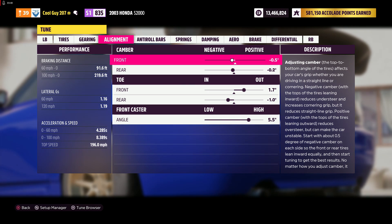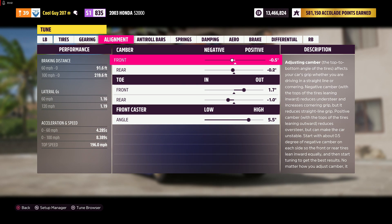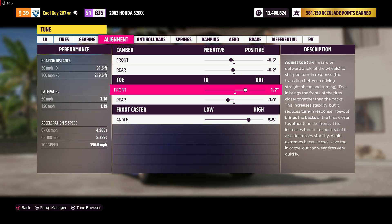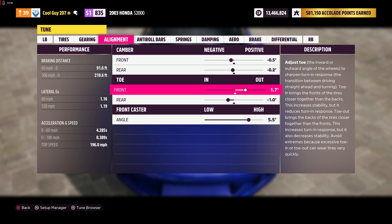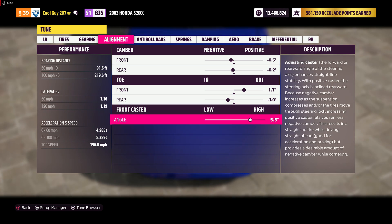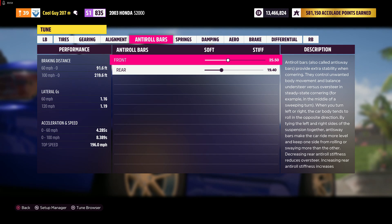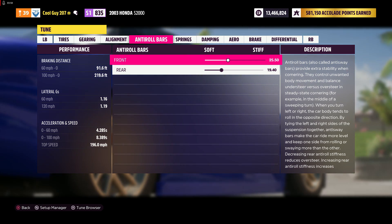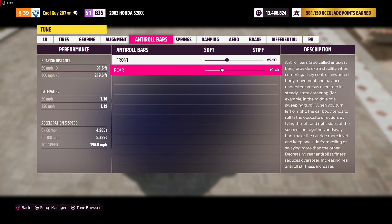For camber you want negative 0.5 in the front and negative 0.2 in the rear. Toe: positive 1.7 out in the rear, negative 1.0 in the front. For caster you want 5.5.